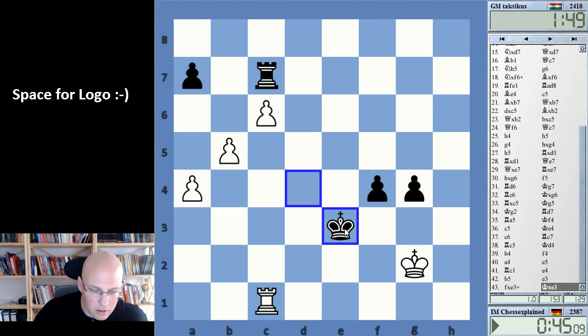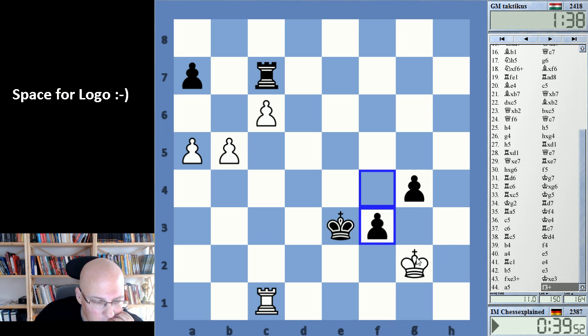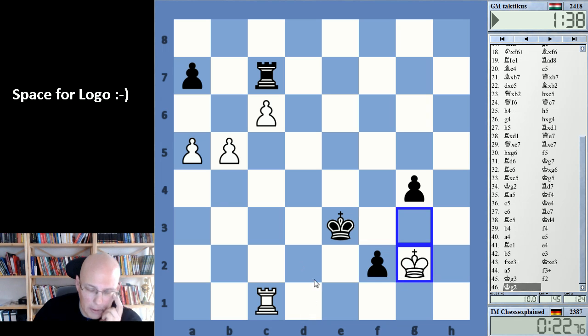Check — he takes with the king. Yeah, I must be okay — come on. That's really not... I don't think it can't be okay here. Check — that's looking at d2. Maybe just this one. 20 seconds! King e2, I check and take f2 — and that should be at least okay, probably still better.